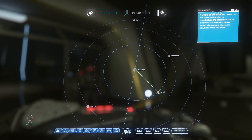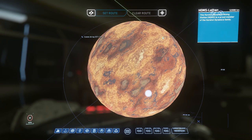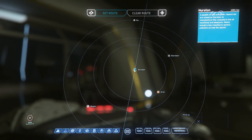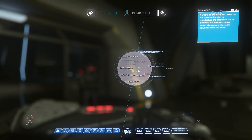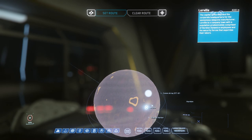For this run you have the choice of two locations on the Moon of Ariel in the Hurston system. They are HDMS Lathan and HDMS Bezdeck. Bezdeck is slightly cheaper so I'd recommend you go there first. You are then going to fly to Lorville on Hurston, sell your goods and finish your run.